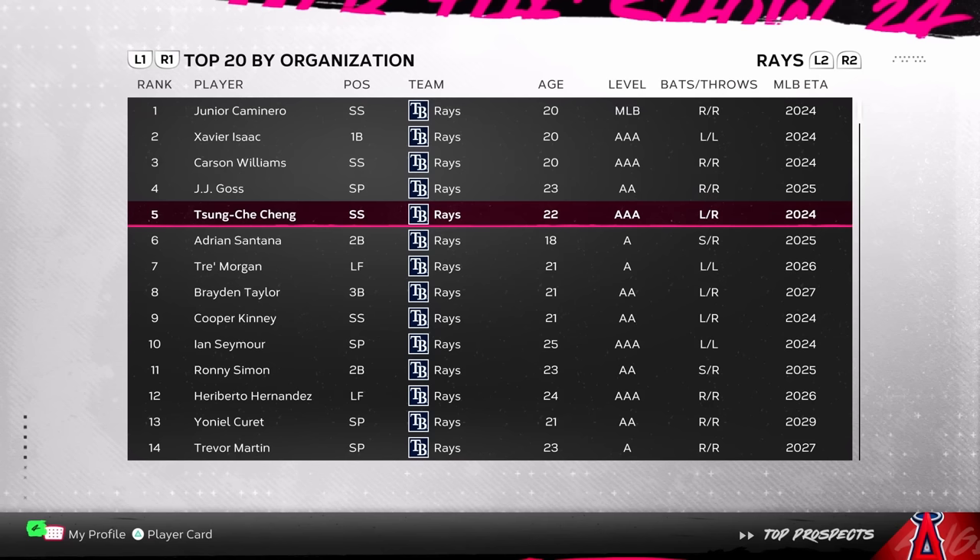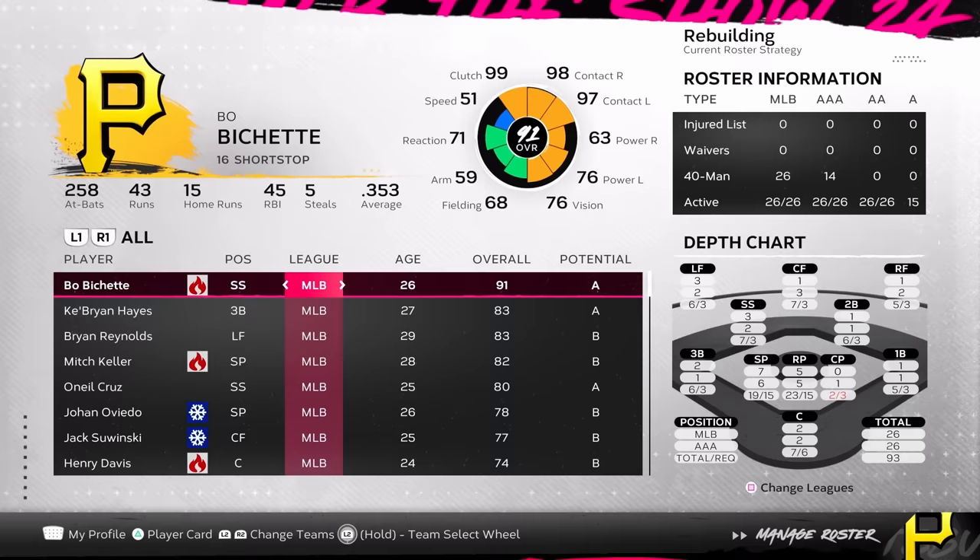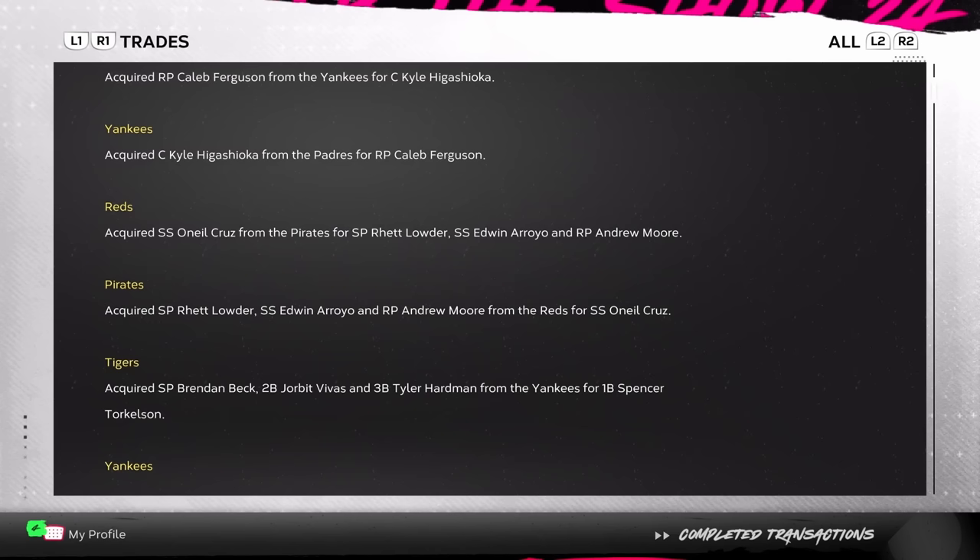For example, Bobby Witt Jr., one of the best shortstops in baseball who just signed a 10-year extension with the Royals, regularly gets traded in the first year of simulation — often to teams like the Rays, where three of their top five prospects are already shortstops. I also saw weird trades within divisions, like the Pirates trading away their young phenom shortstop O'Neal Cruz to their division rival the Cincinnati Reds, which is even stranger when you remember the Reds have their own phenom shortstop in Elly De La Cruz. While trade logic in general isn't terrible, some adjustments need to be made for situations like these.